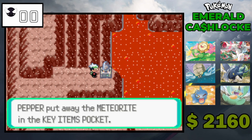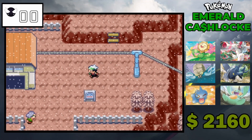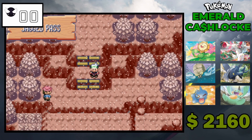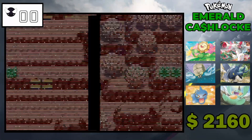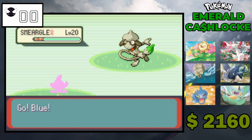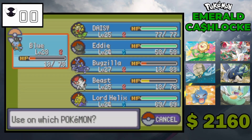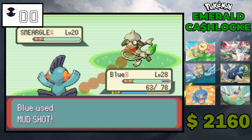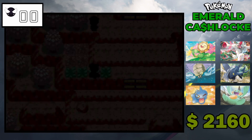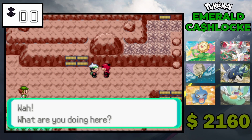Give me the meteorite. You can use it — normally you get Return but it's randomized so we'll see. First let's go to the Jagged Pass and get ourselves an encounter. Smeargle — so Normal type with Shadow Tag. Wait, right — he only has Sketch so he can't really do anything to us. I do think Smeargle is such an interesting Pokemon.